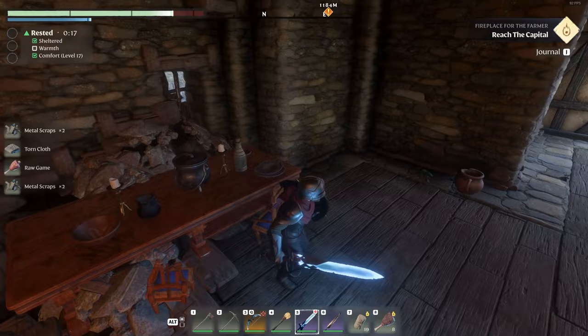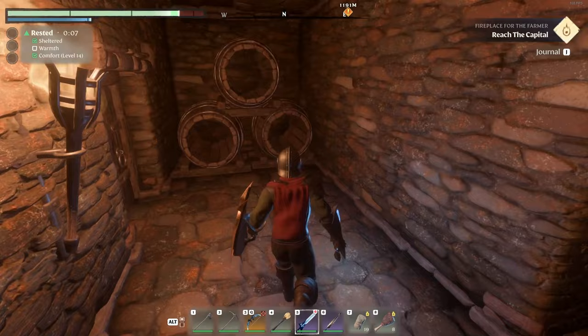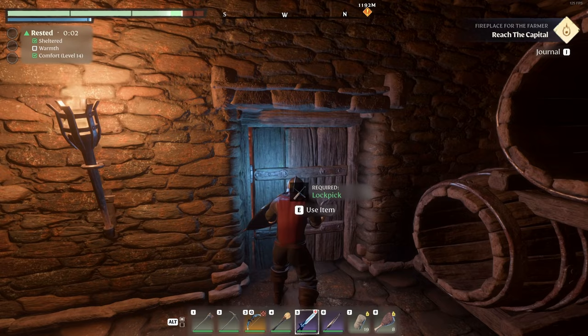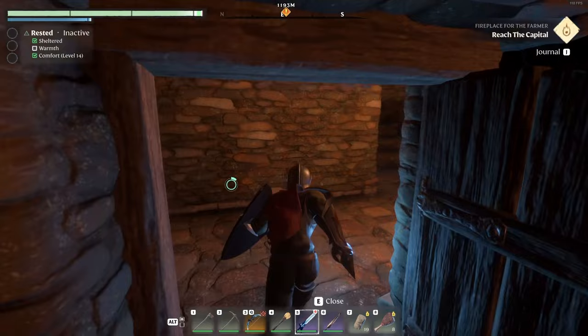Tons of metal scrap, lockpicks and stuff laying around everywhere — make sure you search all the tables. Let's go downstairs. There's a lockpick on this door. It looks like there might be something behind it. We've got a page right here: 'The Crimes of Glenwood's End.' Looks like these guys killed somebody important to the king, so he sent his people to take care of them and punish them for it.